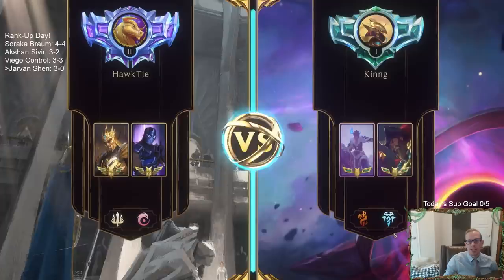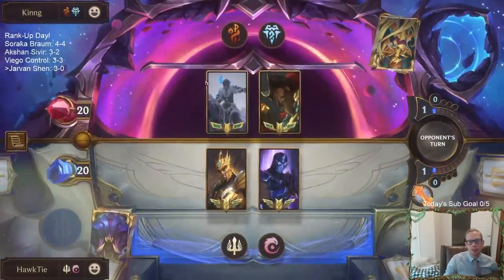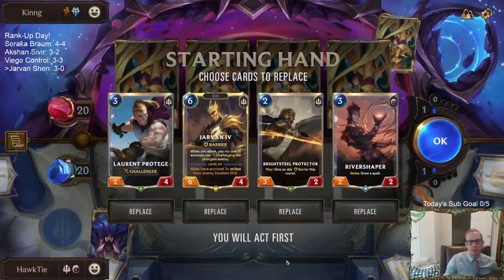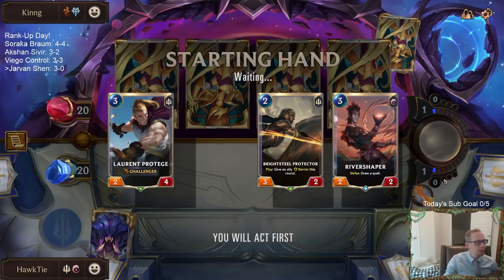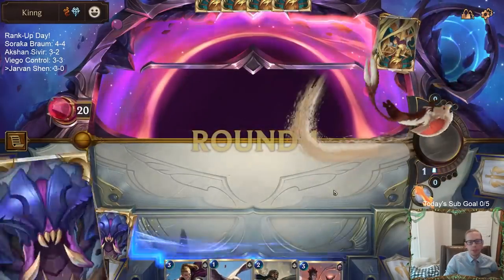Maybe we'll do a Jarvan Shen day this week. I definitely like this one more than the scattered pod version. Okay, this could be scary — Sejuani. Sejuani's really scary, frostbiting your whole team. The boats are better than the scattered pods.